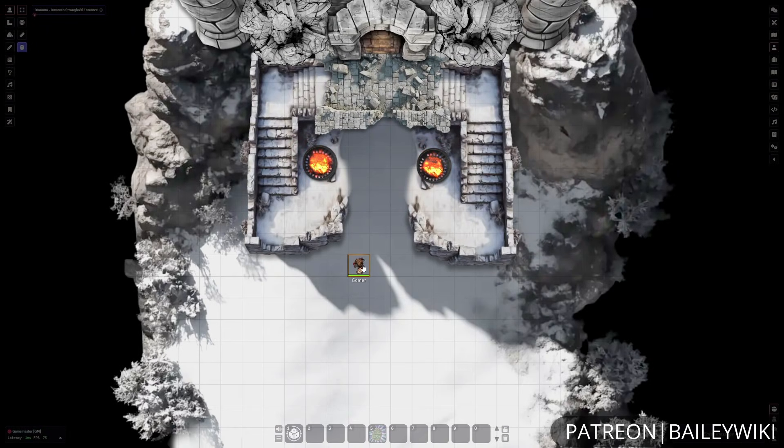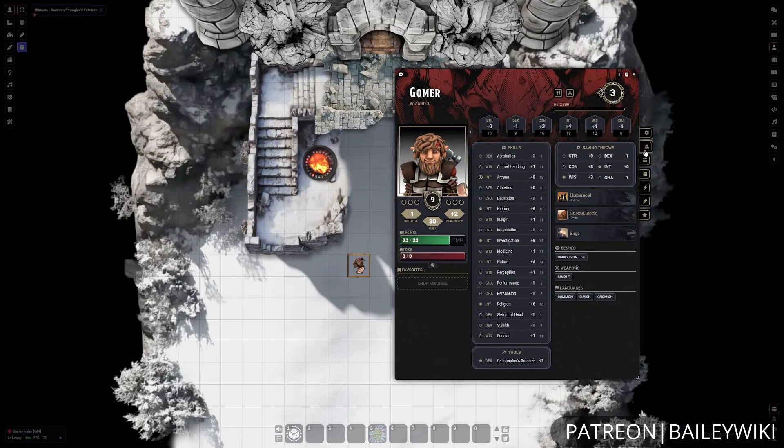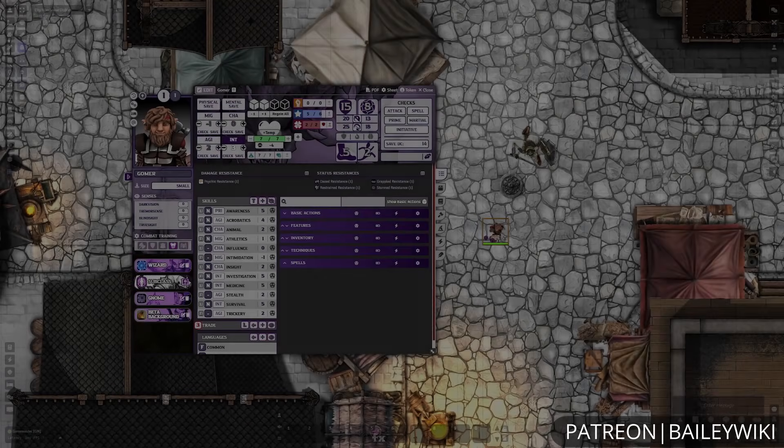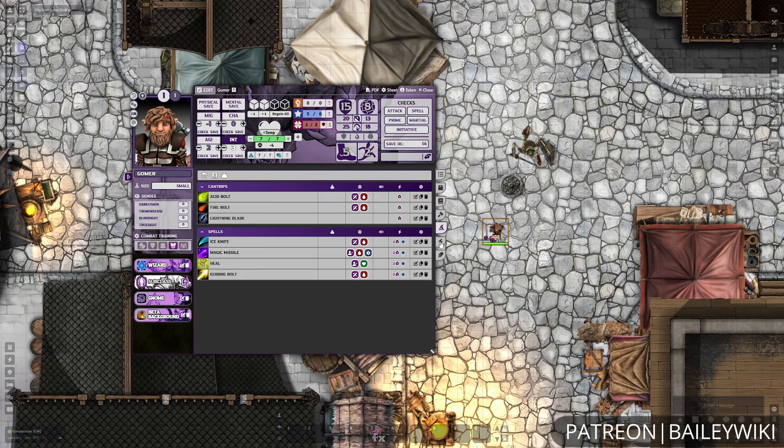Now that we've gone over the universal features of Foundry, I also want to mention these systems. As we talked about earlier, there is a ton of system support. We've obviously been using D&D 5e here, but we also have system support for things like DC20 and Pathfinder 2e.